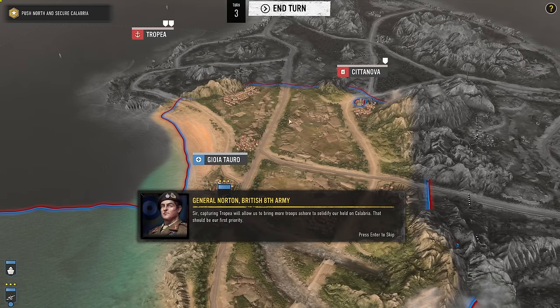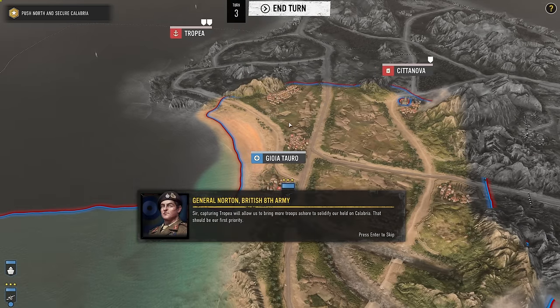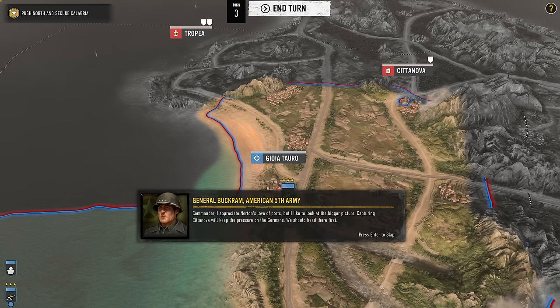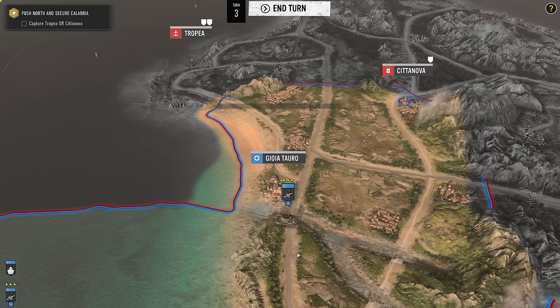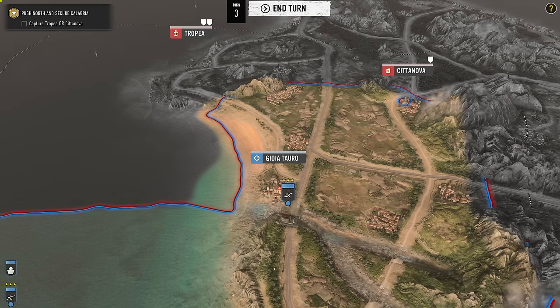During this segment, we're also introduced to the two generals we'll be working with: the brash, aggressive General Buckram, and the logistics-focused, level-headed General Norton. They often have conflicting views on how the war should be approached, and we're very quickly given a choice. I like this — well, I would if these choices actually mattered.